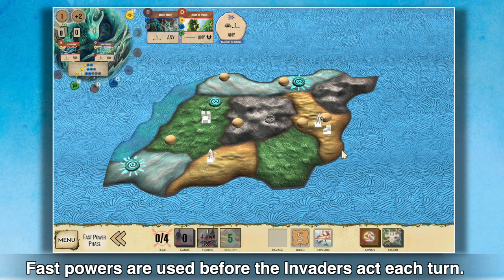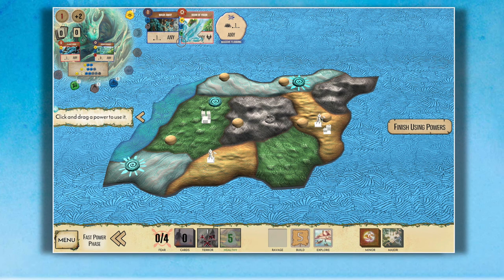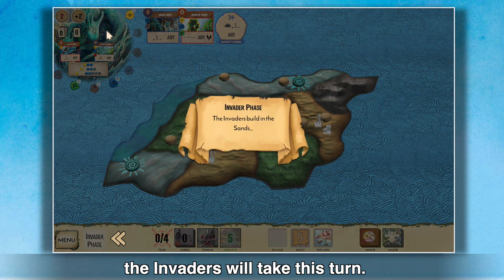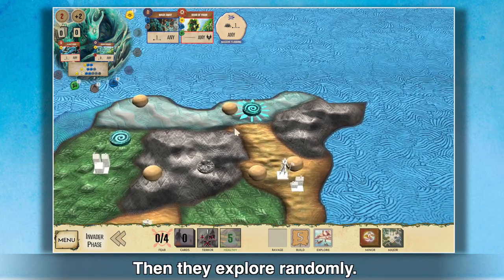Fast powers are used before the invaders act each turn. Click and drag powers to use them. The bottom of the screen shows the actions the invaders will take this turn — they build towns and cities in the sands this turn, then they explore randomly.